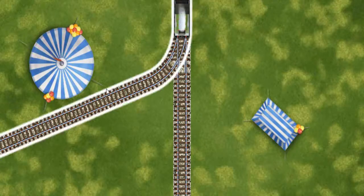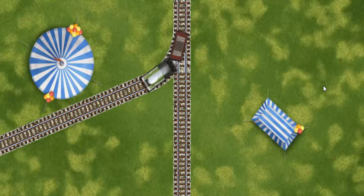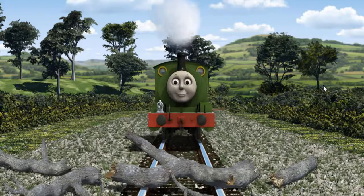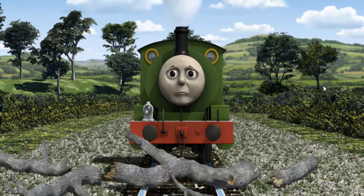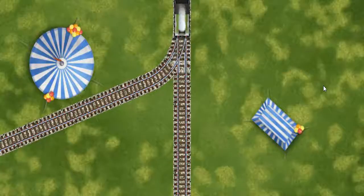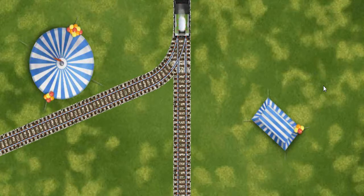Show Percy the track that goes nearest to the smallest tent. Percy was on the wrong track. He needed to go a different way. Help Percy find the track that goes nearest to the smallest tent.